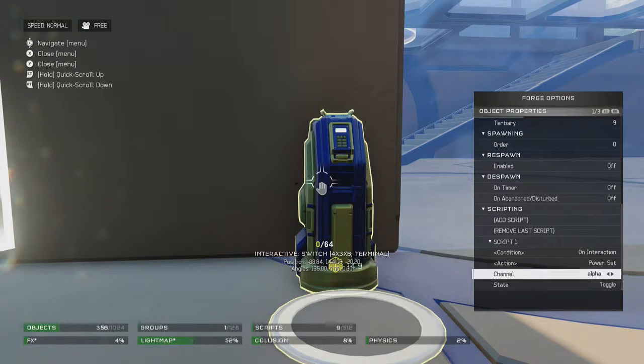I'm going to toggle, which means it's not always on or always off. You just have to go up to it — on interaction, when you hold down X, that's on. Hold down X again, then it's reversed. So that's that.